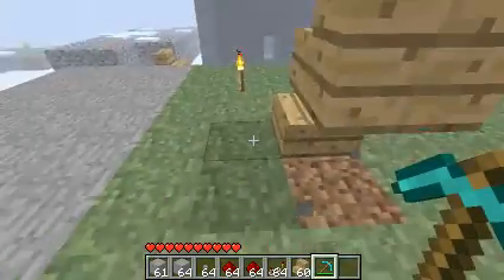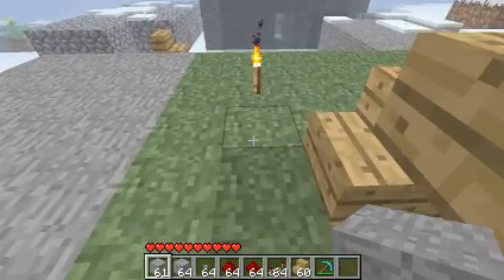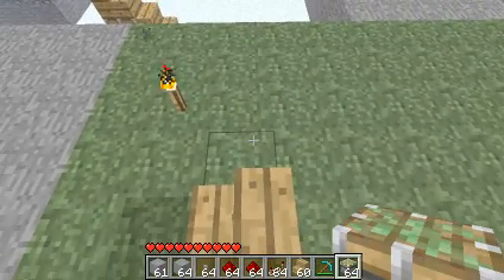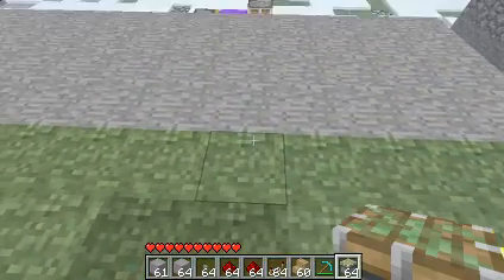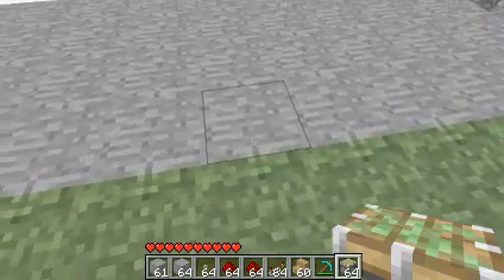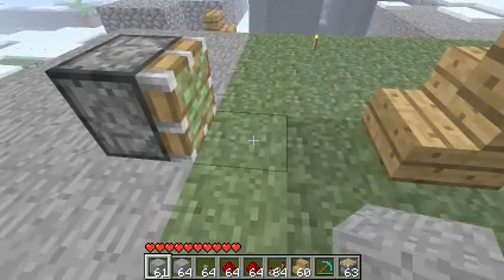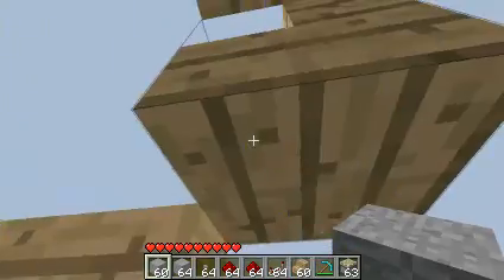So just delete that box — but you can just keep them on there. What you want to do now is get some sticky pistons: put one on the floor, go one block, two, then on the third one you put one, like that. Then in front of it you want to put a block so you can walk in, push the button, and just take it all the way up.